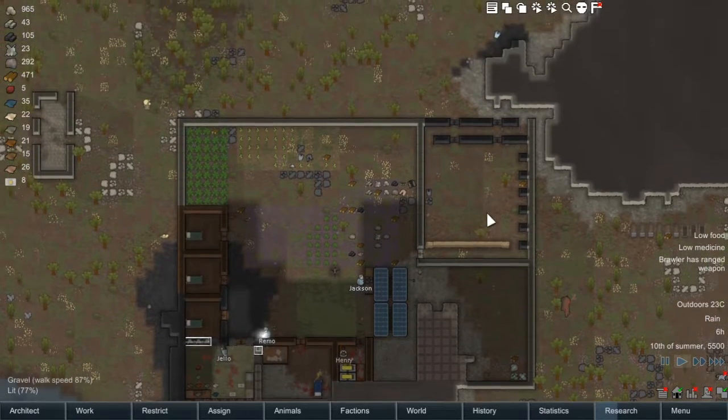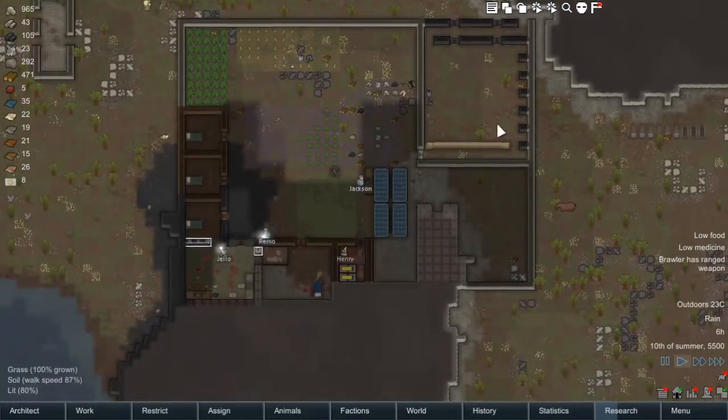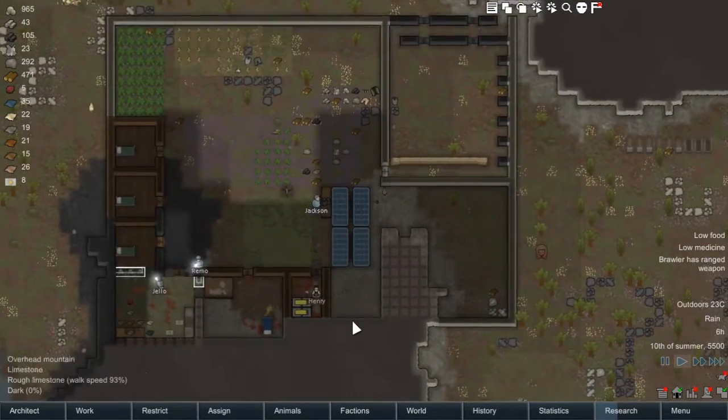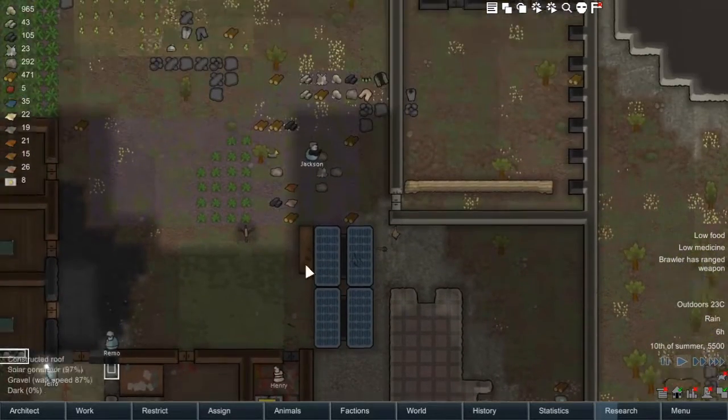Last episode we finished off the walling for our killing room. So in this episode, what we want to do is get ourselves sorted with some turrets.